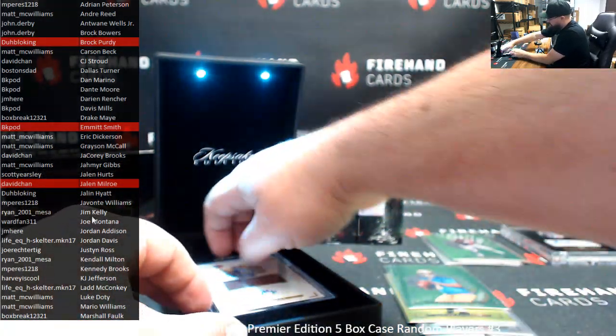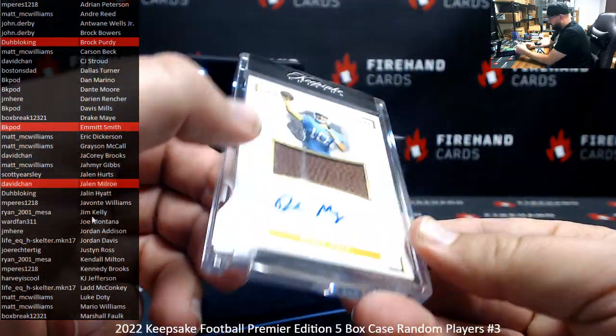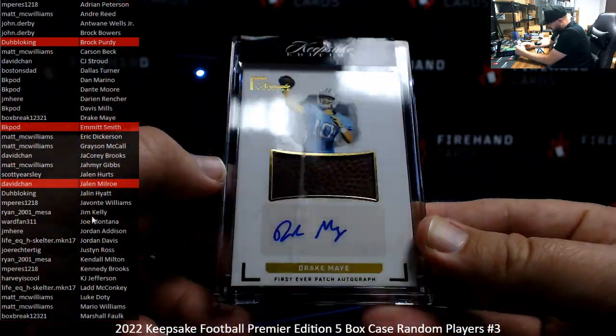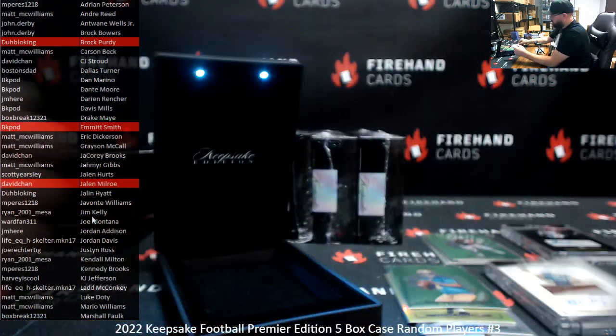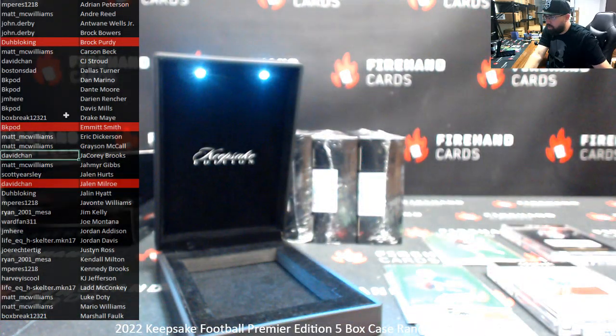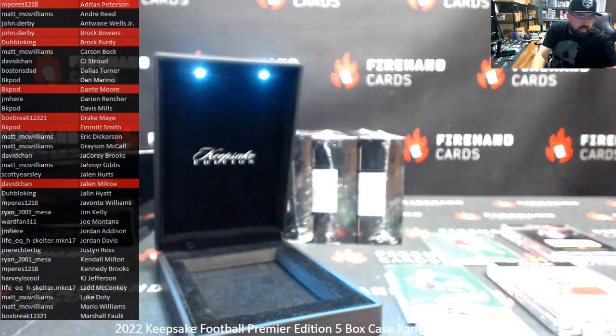Excuse me. Alright, your autograph hit number to 99, it's a football piece — Drake May. A little scratch there, it's from the one-touch, it's on the card. Drake May, Box Break. Let me highlight these names: Drake May, Dante Moore, Adrian Peterson, Brock Bowers, and then the Boat — I've got to add to this list here. Serial number on that one: 152 of 199.